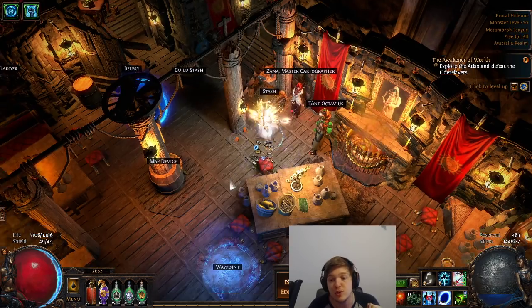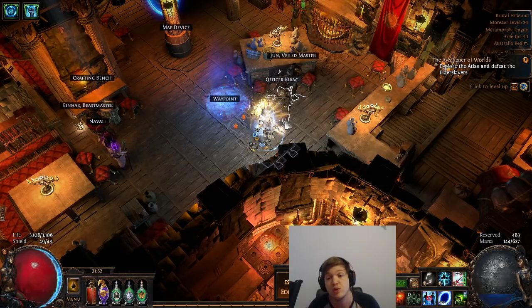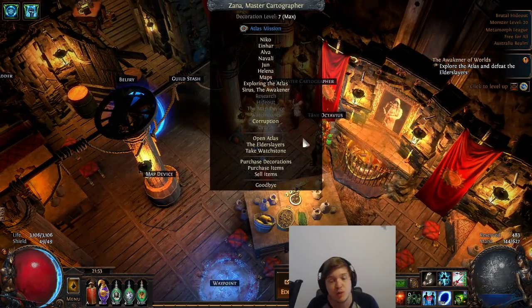With the quest updated, be sure to talk to Officer Kirak in your hideout — you won't be able to progress until you do. He'll then ask you to go talk to Zana, who'll confirm you're ready to take down a Conqueror Citadel. A Conqueror Citadel is essentially a new end-game fight, similar to an elder guardian at the white tier level — not too difficult, most players should be able to do it. Zana will start a fresh unrolled map for free; you can clear it or run straight to the boss, kill the boss, and you'll be granted a watch stone.